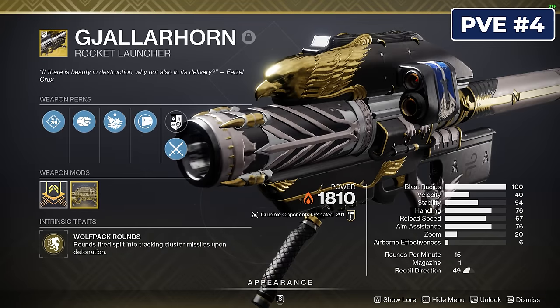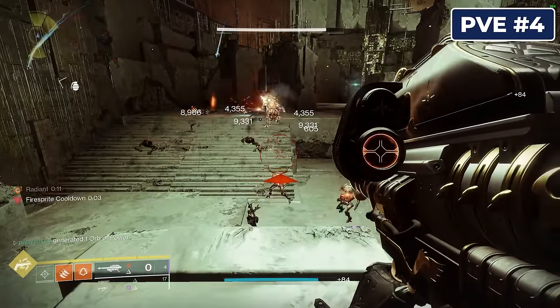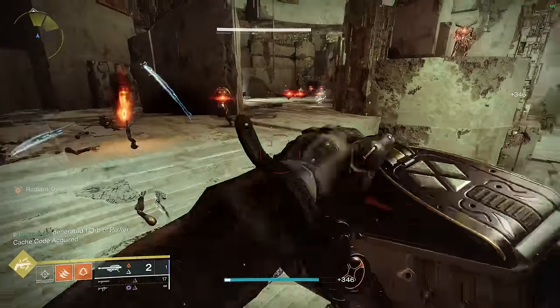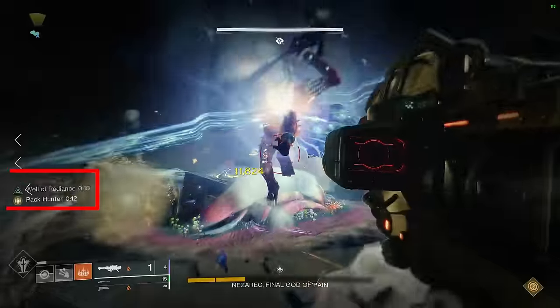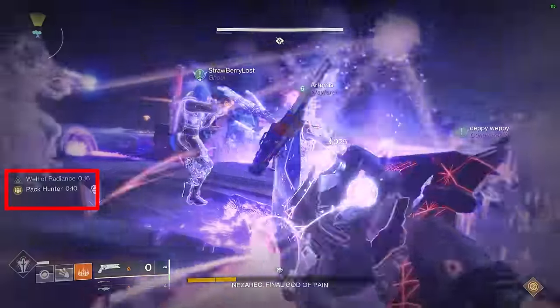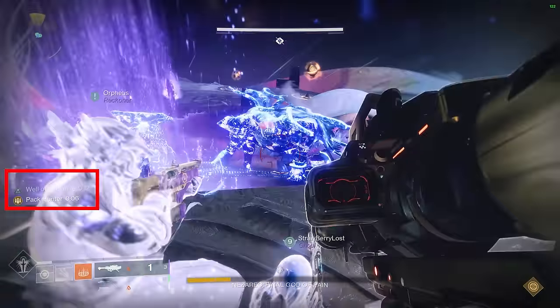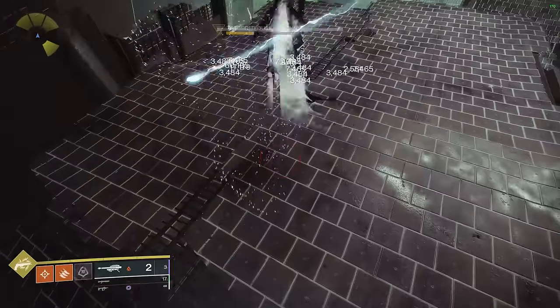The infamous Gjallarhorn is up next — and how could I not mention it? It's a great rocket by default, especially since it gets 2 shots in the magazine and Wolfpack Rounds for some extra splash damage. Where it really shines though is its ability to buff your teammates' rockets with Wolfpack Rounds, meaning your teammates can profit from free extra damage while using a legendary rocket launcher with even better damage perks that stack on top of those Wolfpack Rounds. And if things get really tricky, you can even use Gjallarhorn as a mass add-clearing machine.